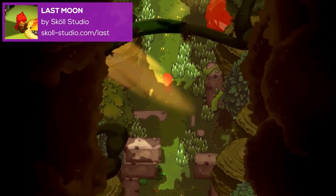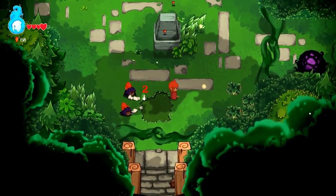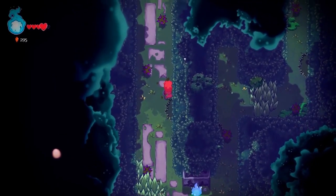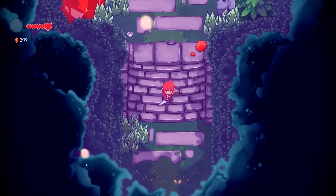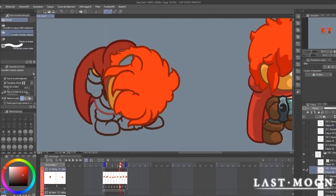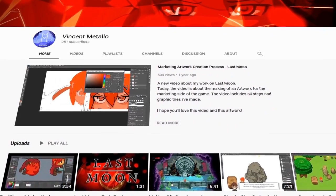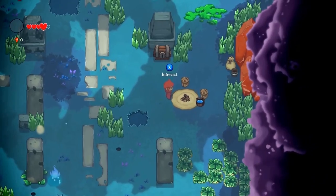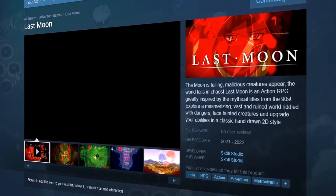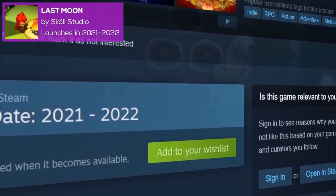Number 3 on the list is Last Moon by Skull Studio. Last Moon is a hand-drawn action RPG inspired by the mythical titles from the 90s. You play as a lunar knight who must slay corrupted monsters and bring back harmony to a once peaceful kingdom. If you enjoyed A Link to the Past, you'll want to check out Last Moon. Like the two titles before it on the list, Last Moon features beautiful graphics enhanced by some fluid, beautiful animations. Every sword swipe, dodge roll, even idle animations just leap off the screen. It's awesome to look at, and the dev team also does an awesome job of sharing their process behind creating the art. The animations, combined with charming artwork and atmospheric music and setting, put Last Moon on our most wanted list. The Steam page lists the release date as 2021-2022. You can wishlist Last Moon on Steam.